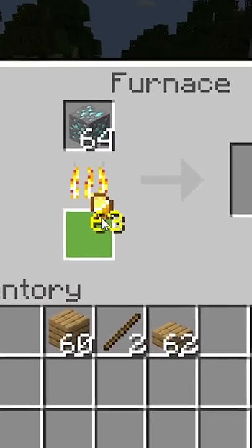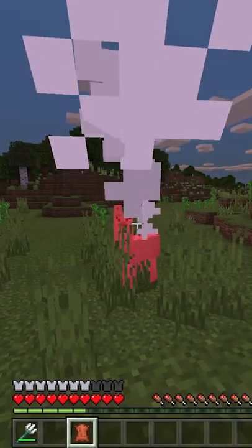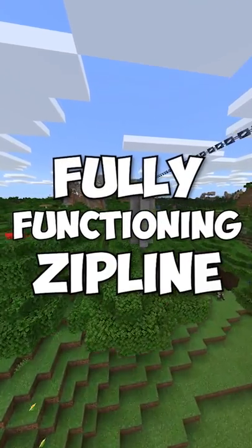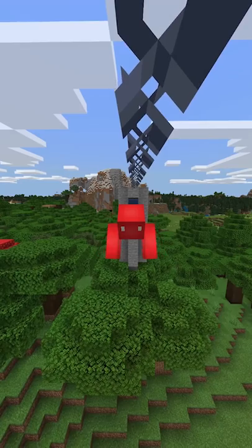Bedrock Edition is known to have more than a few quirks in its code. And while some of those can be infuriating, others are just hilarious. Like how you can make a fully functioning zip line in your Minecraft world. No joke, if you start swimming in a water column and then step out, you'll still be swimming even in midair.